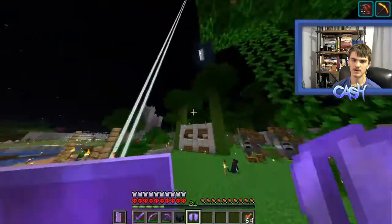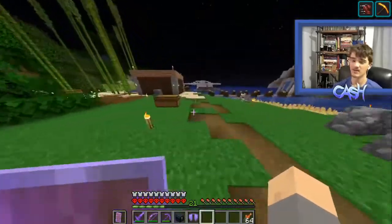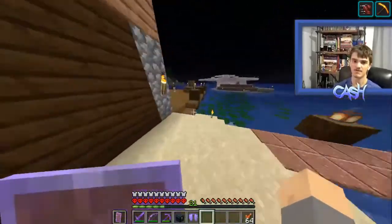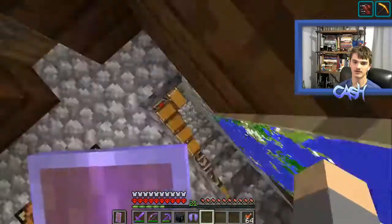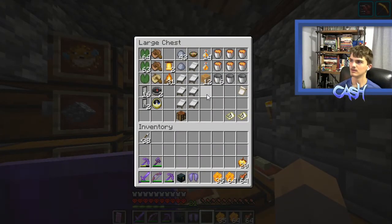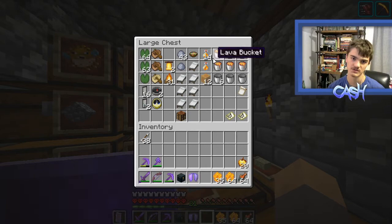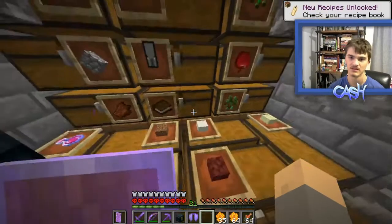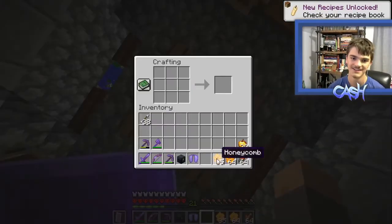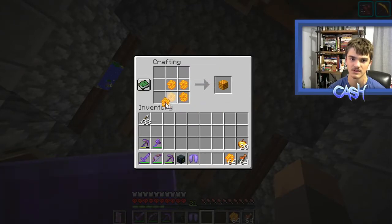I want to head off in this direction to see if I can find some of those delicious geodes, but first I want to check out these candles and these bundles. Because everything else I would need to go to other places to find. And also the lava cauldron, which I don't really care about. Let's try and guess what this candle recipe is.